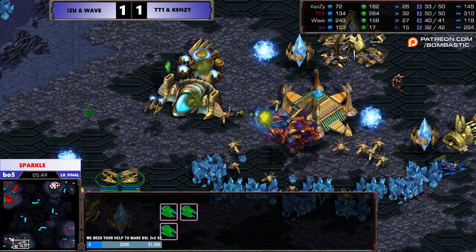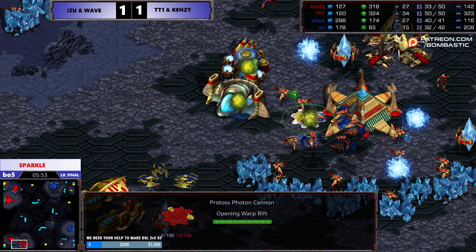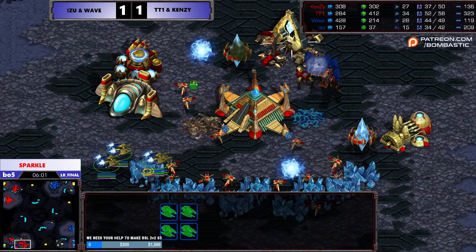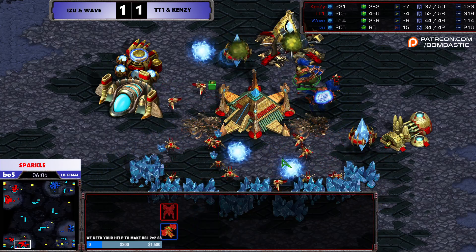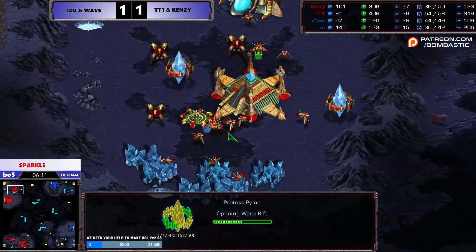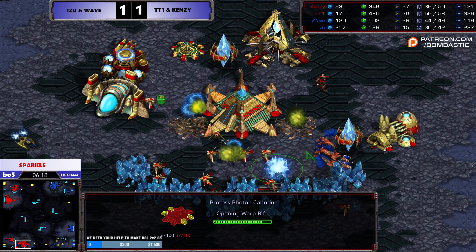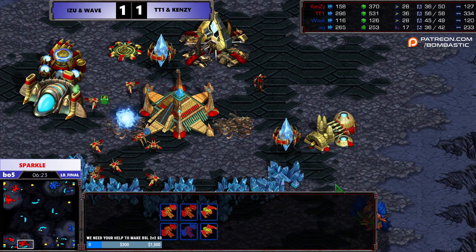Yeah, this could be GG. The Stargate is not going to do anything for him, because Wave's already got four Corsairs, and that's only one gate. It's only one gate. It's a great move to the blue team, realizing that Kenzie is the strongest player of the two, so they want to take him out as fast as they can and he can't do anything. Because he kind of opted the other way around to play a more defensive style and take it to the mid game, or maybe even the long game.